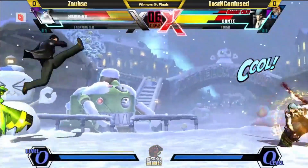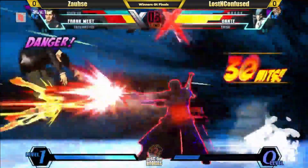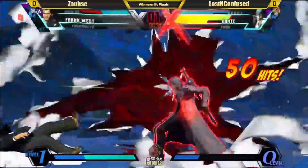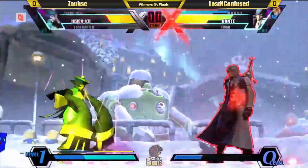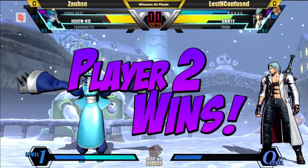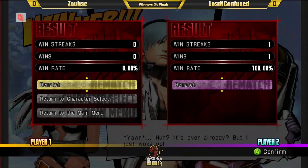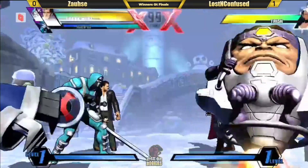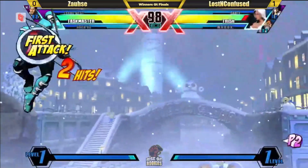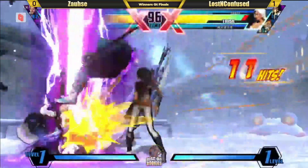Solid game plan coming off of LNC — good timer management at the end. He knows what he has to do to get this win. Anything that gets do or die — and starting Taskmaster here instead of the Frank. I like this actually — looking for a better neutral. He's really struggling with Frank on point. Too far for the conversion. LNC getting the ground throw — forcing Taskmaster to jump. Wasting a lot of time.